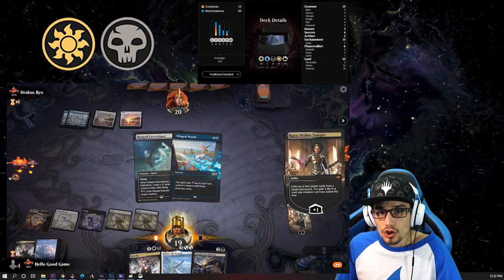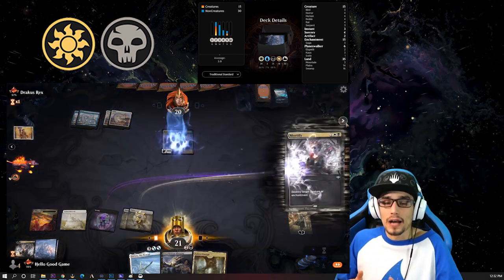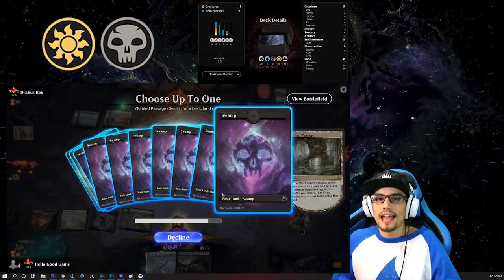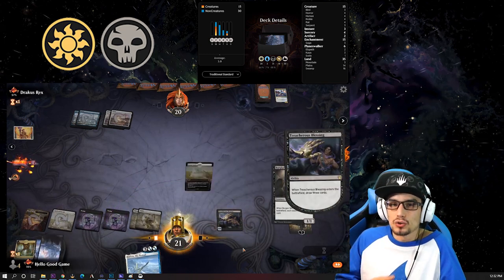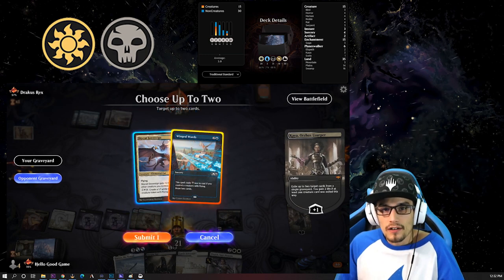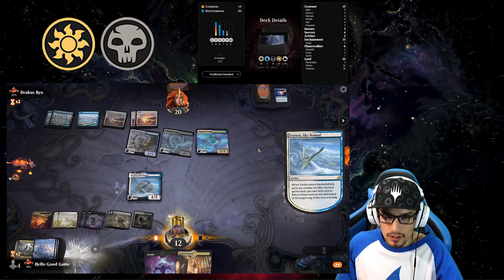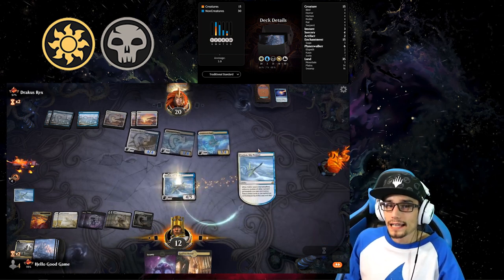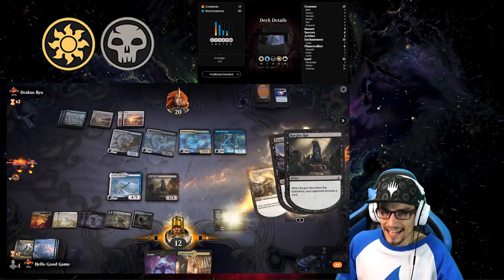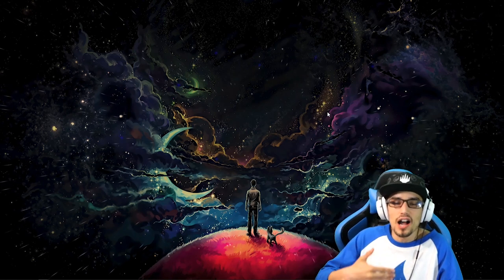Today we're showcasing Orzhov Prison, which has a lot of access to removal via destroy and exile — exile being a little bit better. It also has draw engines, field wipes, and powerful planeswalkers to juice extra value, as well as things like Deafening Silence to keep your opponent from playing multiple cards each turn. Rule of Law also comes to mind as a great prison card. If you're looking to have fun while proactively stopping your opponent from having fun, prison control might be right for you. My favorite colors for this archetype are white, black, and blue — blue allowing your opponent's permanents to not untap, which is almost like gaining another turn.